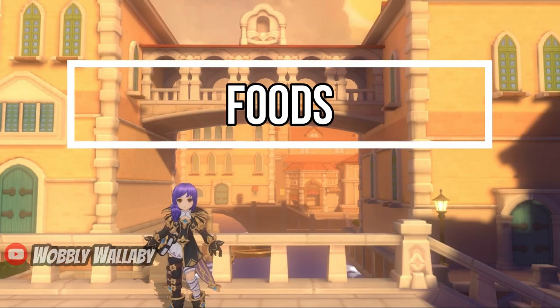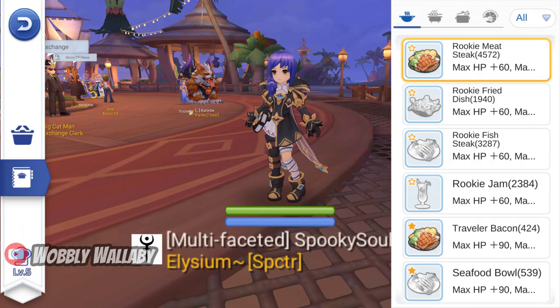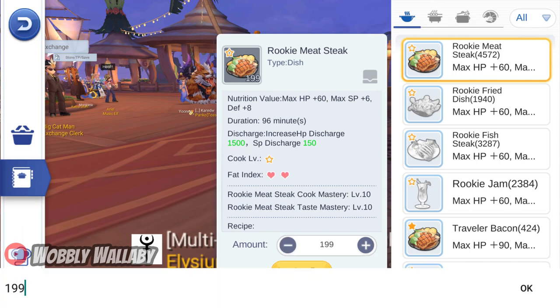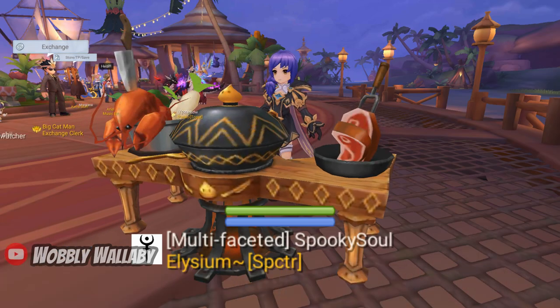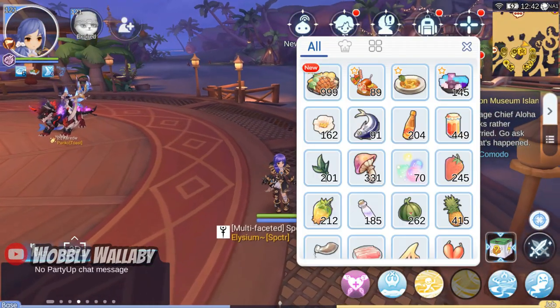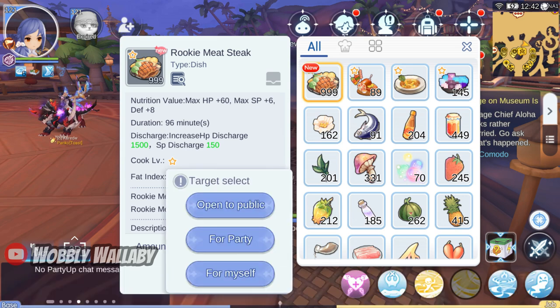Next are Foods. I go through foods in detail in a separate guide — the link will be in the description — which will let you know how to cook and consume foods. Since you're farming popular spots, you definitely want to eat a lot of 0-star foods so you'll have SP discharge. This will allow you to keep casting skills while having SP. Otherwise, you may have to play dead, and you may lose your spot to other people who see that you're not farming anymore.